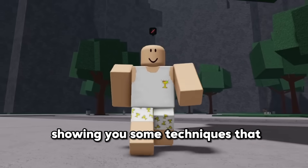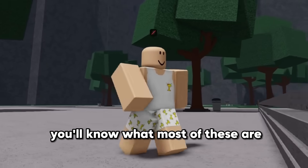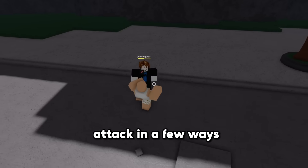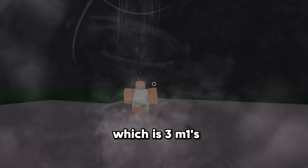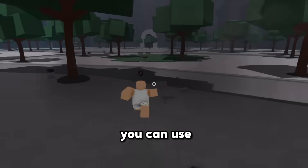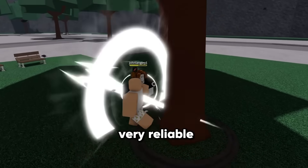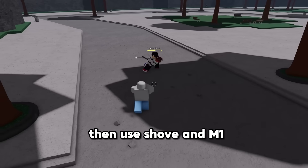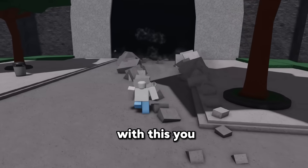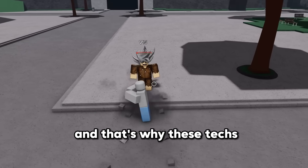I can't leave this video without showing you some techniques for some of the characters. With the Strongest Hero, you can use the shove attack in a few ways. The easiest technique is three M1s, shove, then M1 immediately after to knock the opponent down — after doing this, you can use uppercut on them. You could also try front dashing immediately after to cancel their ragdoll, but it's not very reliable. If you do one or two M1s then shove, and M1 immediately after the shove, the knockback from the attack will be cancelled out. With this, you can side dash and perform a true combo. Front dash and shove used to be a true combo, but it no longer is, and that's why these techs are pretty useful.